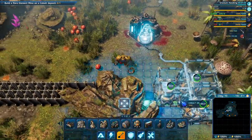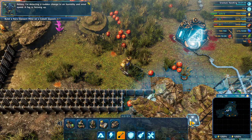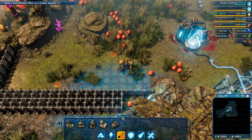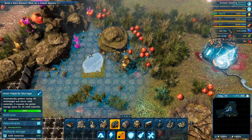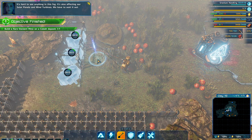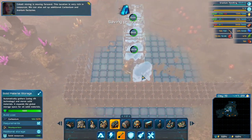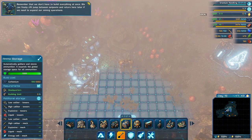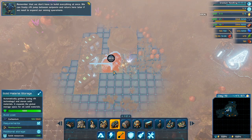Let's build some storages here as well. I'm detecting a sudden change in air humidity and wind speed - a fog is forming up. Solid material storage - let's build. It's hard to see anything in this fog; it's also affecting our solar panels and wind turbines. Cobalt mining is moving forward - this location is very rich in resources and we can also set up additional carbonium and ironium factories. We can freely rift jump between outposts and return here later if we need to expand our mining operations.